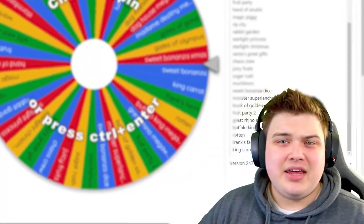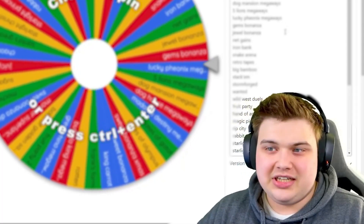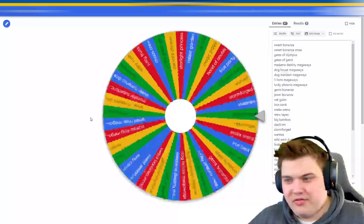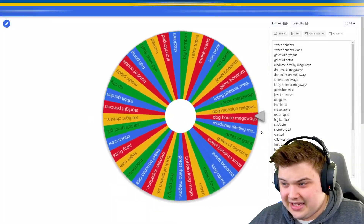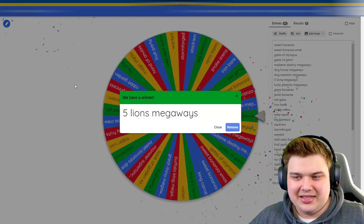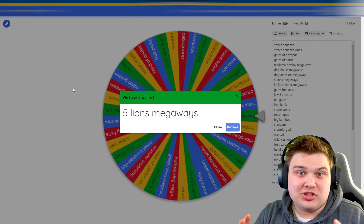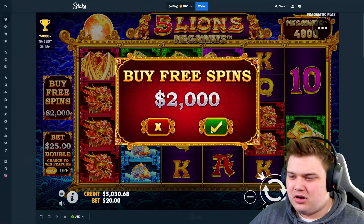What's good boys, today's video is a little bit different. We're going to be heading over to the wheel — I have a huge list of slots and we're going to be spinning it five times. We're doing five bonus buys today on whichever slots the wheel picks, and the first one is going to be Five Lion Megaways. We'll be doing 2K buys and seeing which one profits the most.